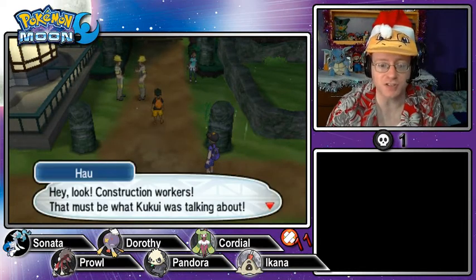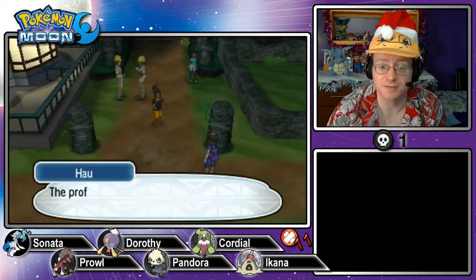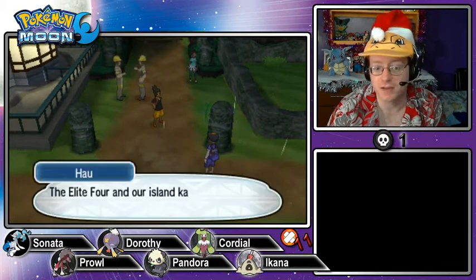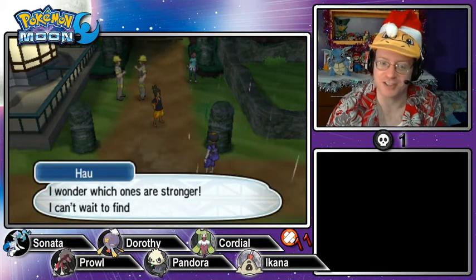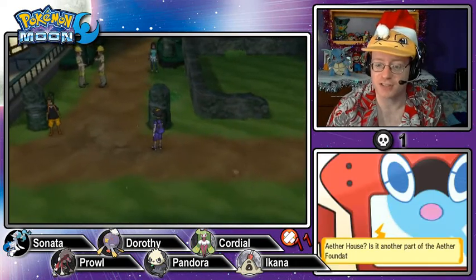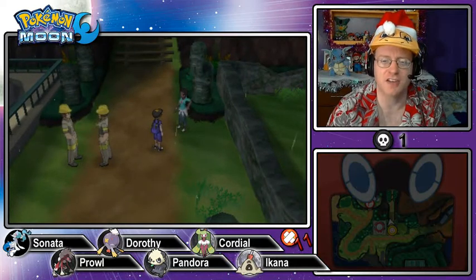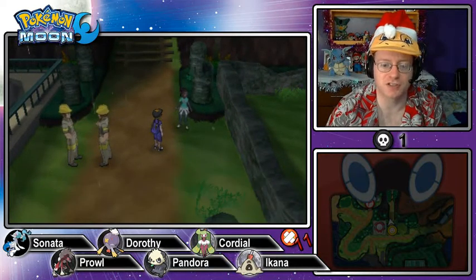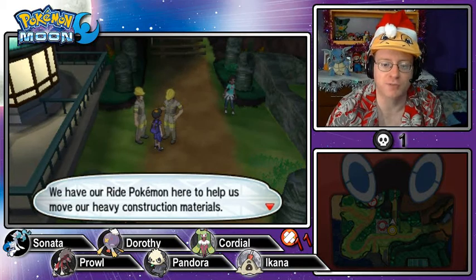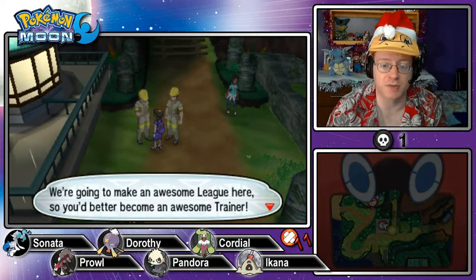Hey, look — construction workers! That must be what Kukui was talking about — they're really making a Pokémon League up on top of Mount Lanikila! Hau says the professor told him that Pokémon Leagues in other regions have four crazy strong trainers called the Elite Four. He wonders which is stronger — the Elite Four or our Island Kahunas. Is the Aether House another part of the Aether Foundation? The Alola Pokémon League is currently still under construction — but the icy mountain is where I can find certain Pokémon! The construction workers say we need a Pokémon to help move heavy construction materials and encourage us to become an awesome trainer.